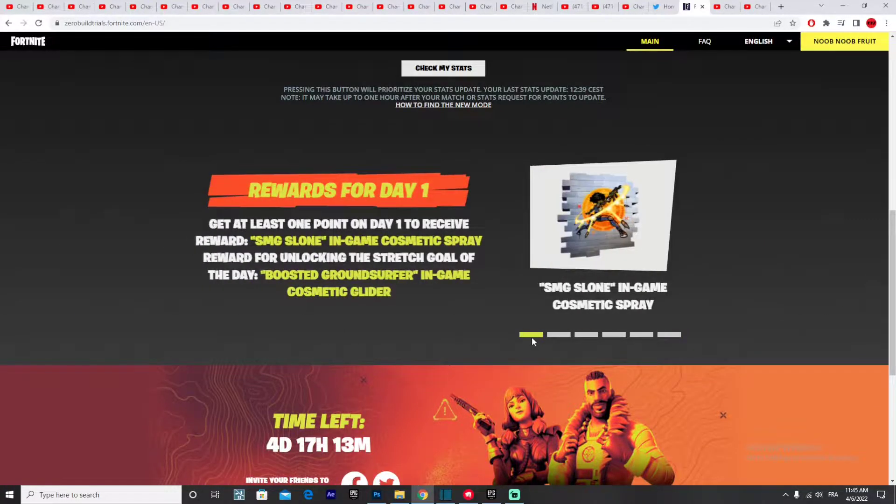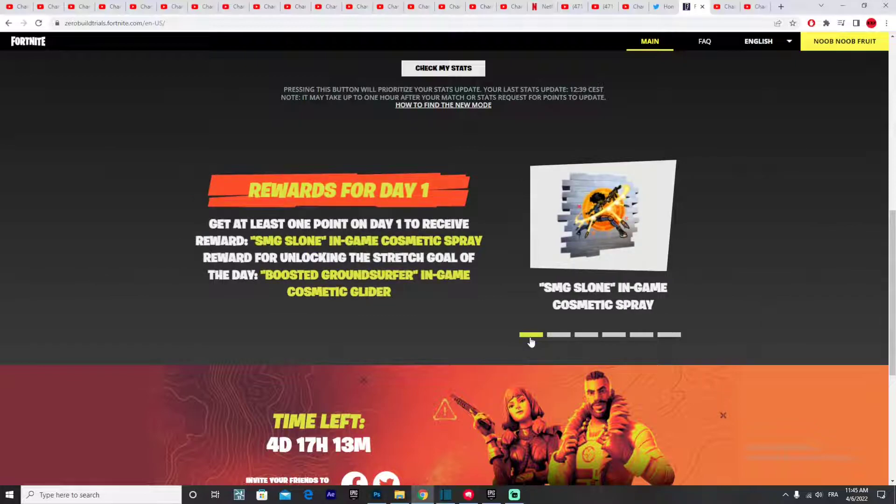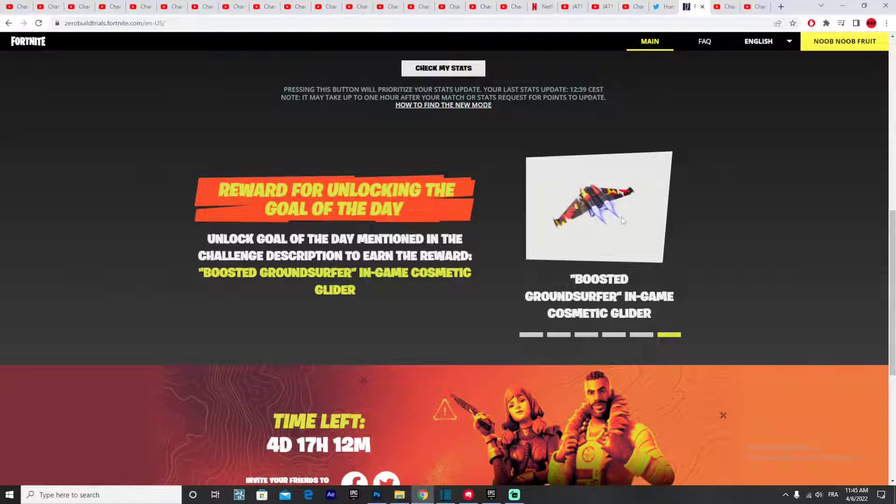If you get 30 points for today, you will automatically get the Boosted Ground Surfer in-game cosmetic glider. And if you don't believe me, here's the description: rewards for Day 1 — get at least one point on Day 1 to receive the SMG Slone in-game cosmetic spray. The reward for unlocking the stretch goal is the Boosted Ground Surfer in-game cosmetic glider.